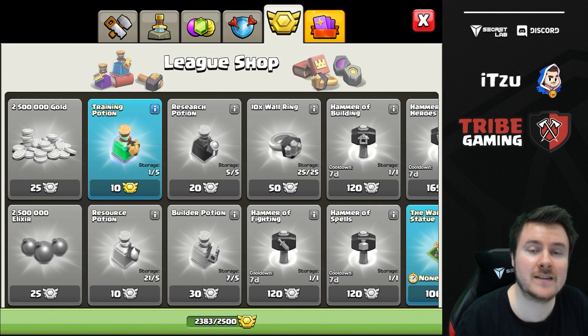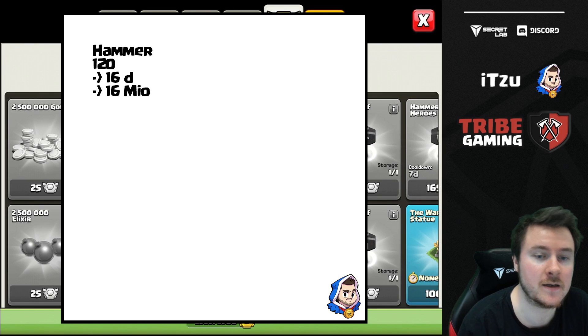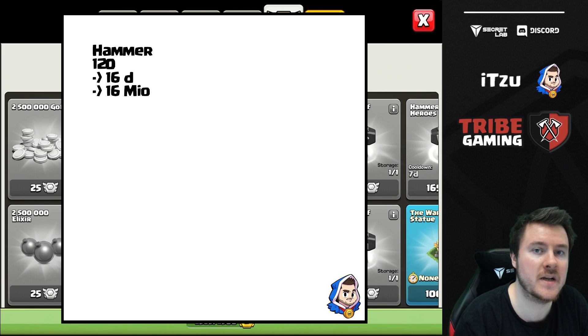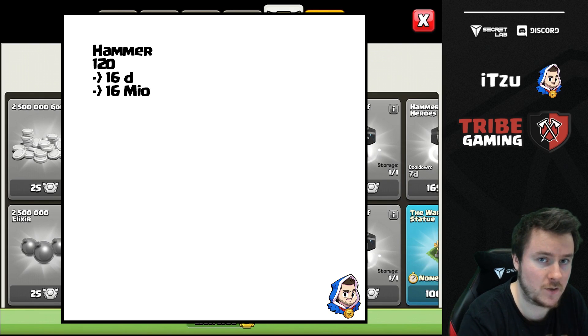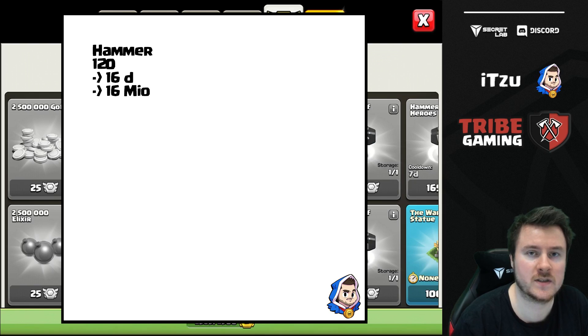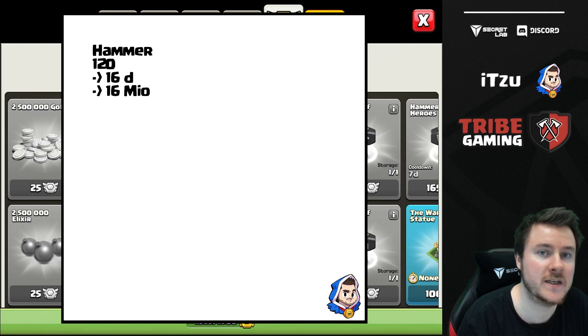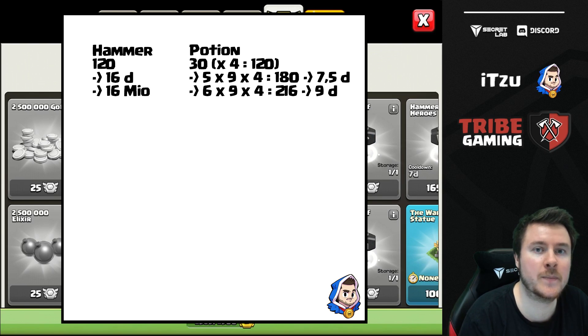A hammer of building costs 120 league medals. Let's say one building upgrade takes 16 days and costs 16 million resources. Those numbers are based on the changes from Town Hall 11 to 12, and we're speculating they'll scale similarly to Town Hall 13. So for 120 medals and one hammer of building, you get 16 days and 16 million resources skipped.